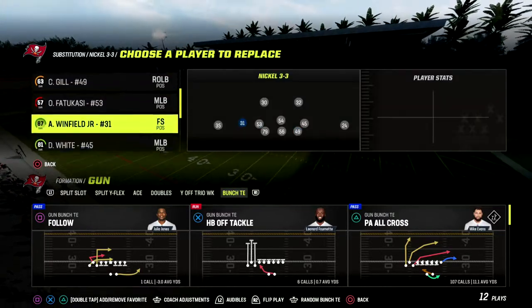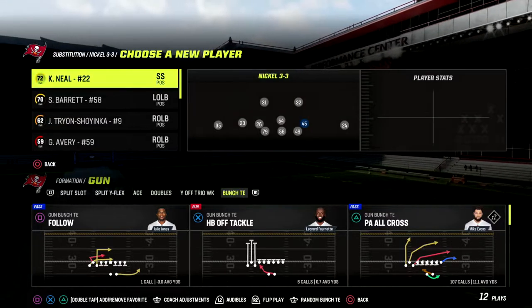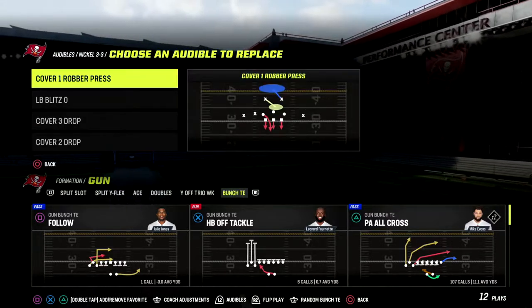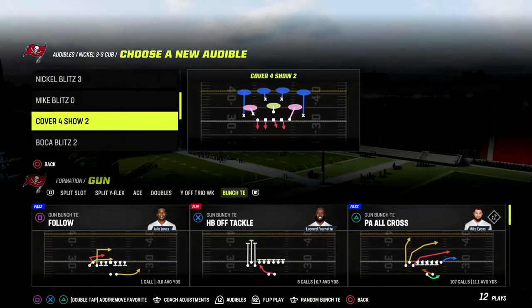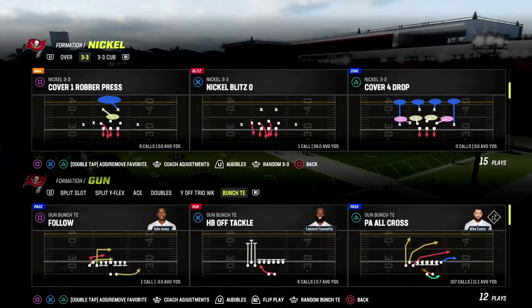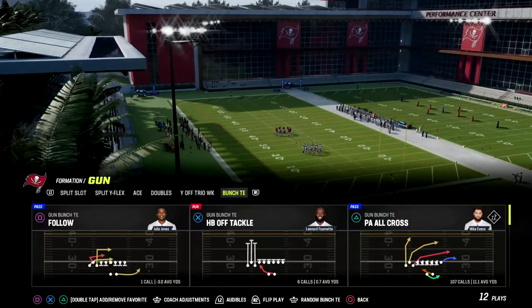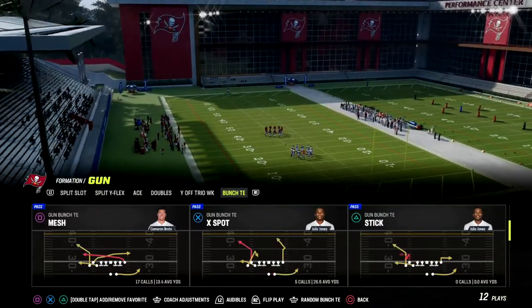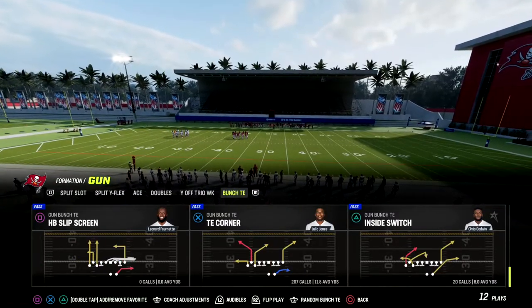Bunch Tight End is a great formation this year. One of the things that people are sleeping on is the fact that you can actually mix Bunch Tight End in with Trips Tight End and Bunch out of the Detroit playbook. And if you use the Run Heavy playbook, you can actually get this play that I think is one of the best plays in the game - Tight End Corner.